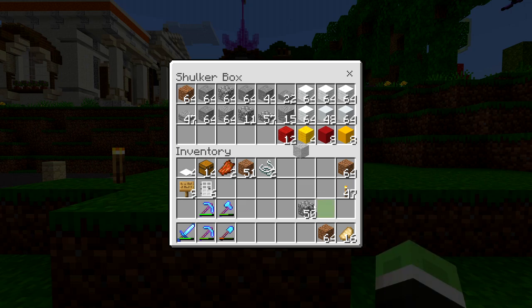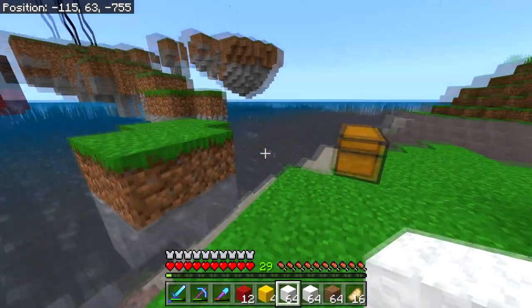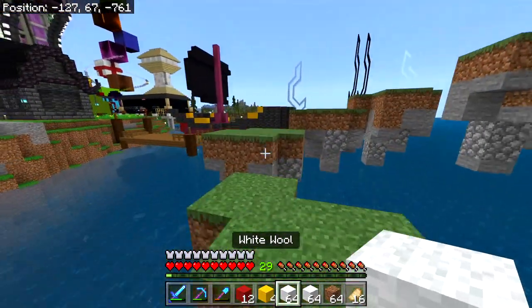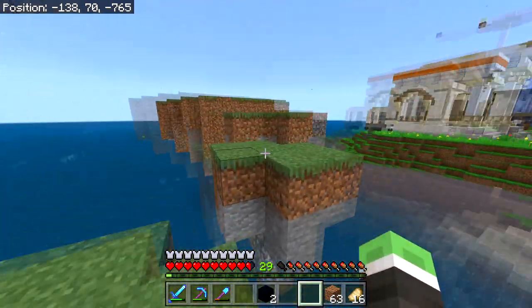I'm going to drop off all the stone since I won't need any more of that. The only blocks I'll need are the chests for the inside, some signs, something for the door, basically just the concrete and some wool. You know what, let me just get on with building the chicken.